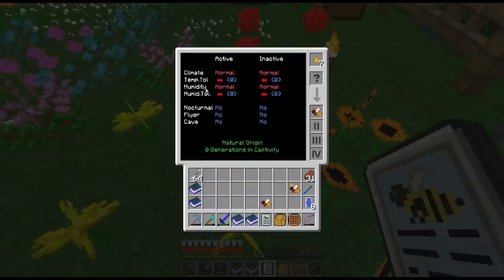Humidity is the amount of moisture in the air. This one is also normal for our meadows. Your tropicals are going to want a humid rainforest area, so you're going to want to breed that up and down so they can survive in a more temperate normal climate. That way you can keep all your bees in the same area, which is important especially when it comes to keeping chunks loaded - you don't want to be running all over the place with multiple hives.